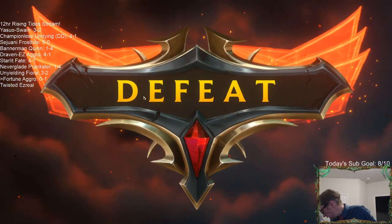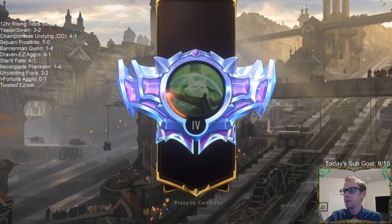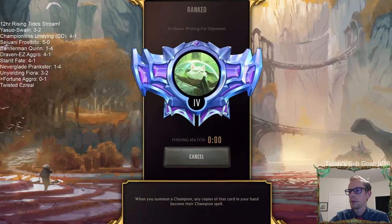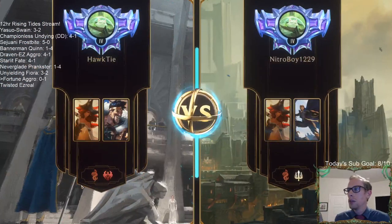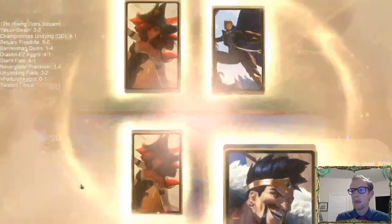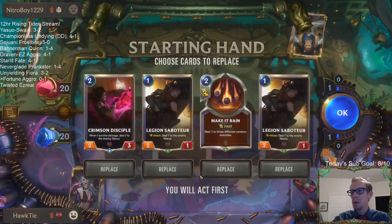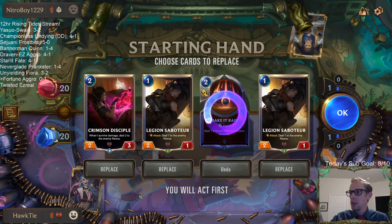That does one to me, and their Warning Shot does the other one — we're at two. Okay. Going to mulligan a little bit more aggressively, mulligan away just the random two drops, because sometimes you'll just draw all random two drops and you're going to need a little bit more power to win. So we're going to mulligan this thing away.